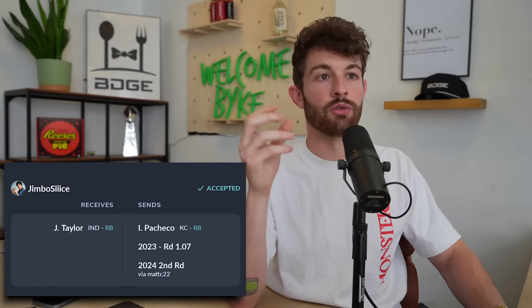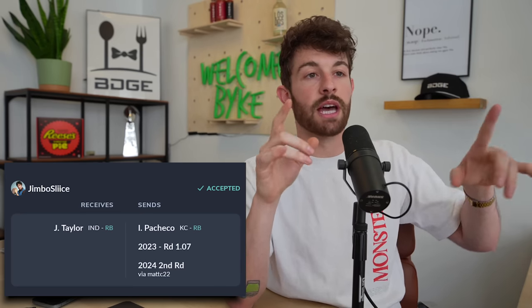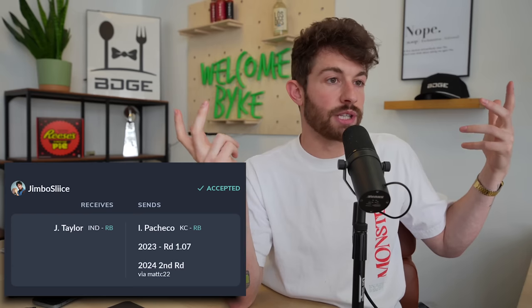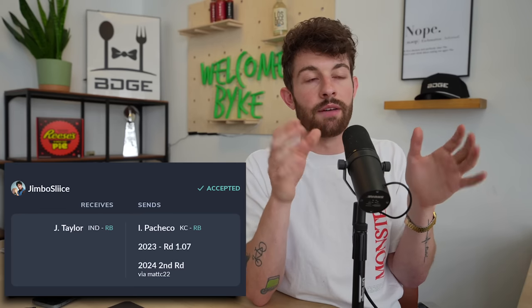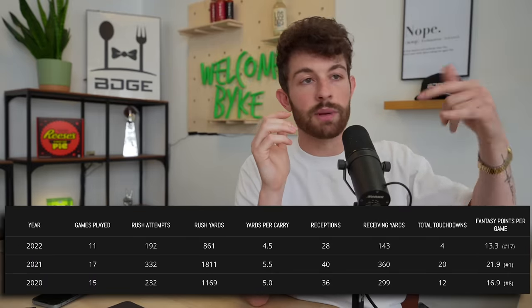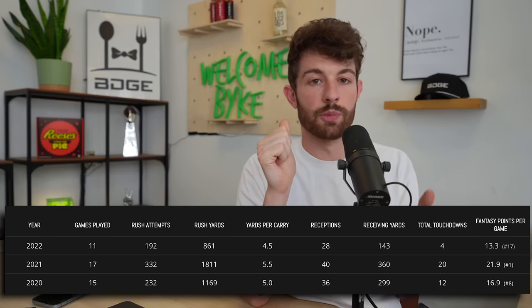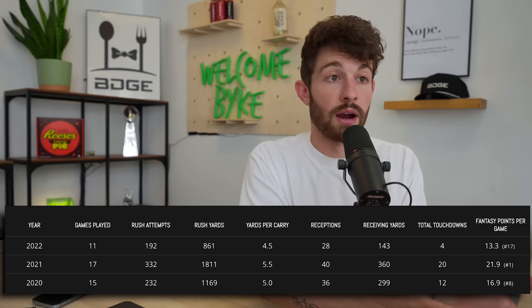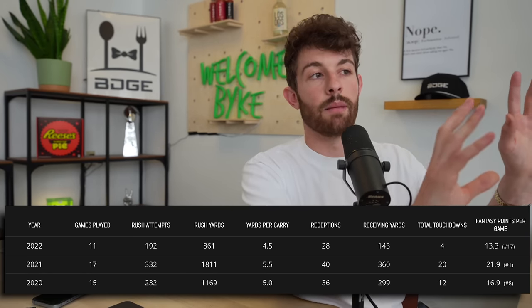The Jonathan Taylor side is getting by far the best piece of this trade. You have Pacheco who's not a great PPR back, the 1.07 which you like more than it's actually worth, and a random second. None of these three pieces are appealing enough to equal what Jonathan Taylor could be. He's 24, coming off probably his worst year with injuries on a bad team, and still averaged over 91 yards per game. We've seen him go over 2,000 yards from scrimmage. JT dub.